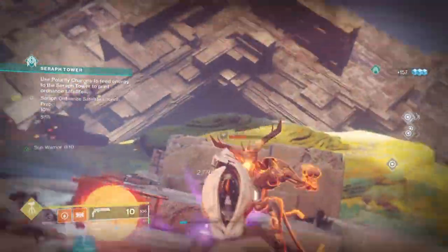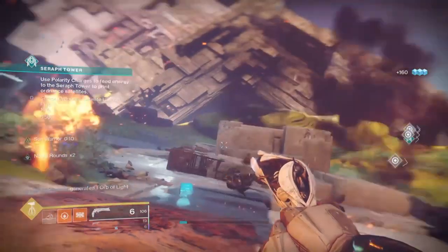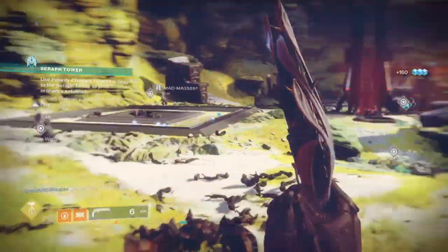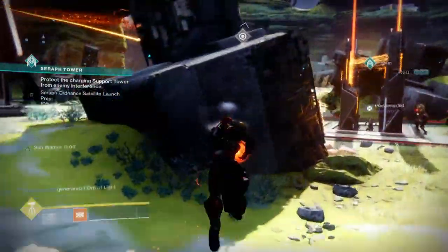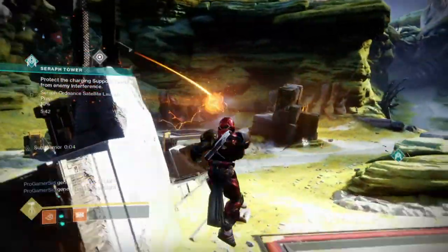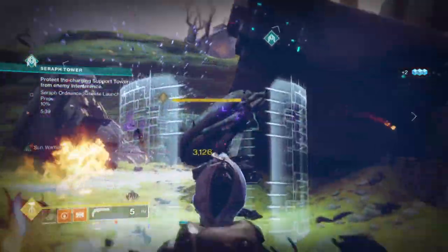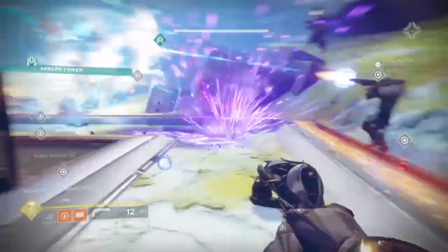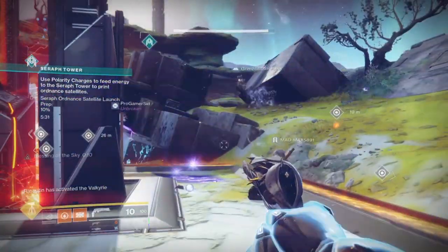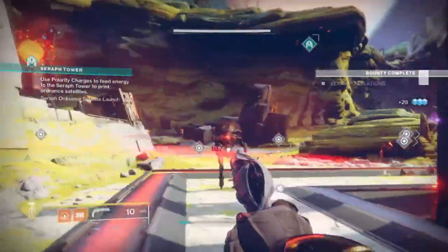Greetings everyone, 3DHero here and welcome back to another Destiny 2 build video. Today's build is going out to those who want to support their teammates as best as possible while still providing a decent level of DPS in all content. This will be a Titan-focused build making full use of the Phoenix Cradle Exotic, decked out with Warmind Cells, an exotic hand cannon, and tons of grenades — providing one of the best fighting medic builds any team can have.